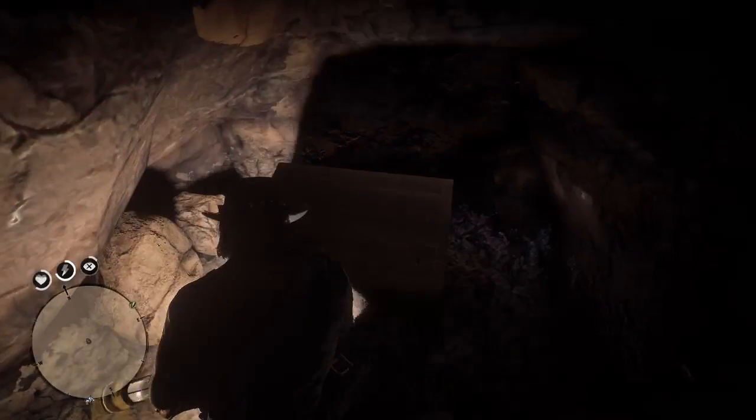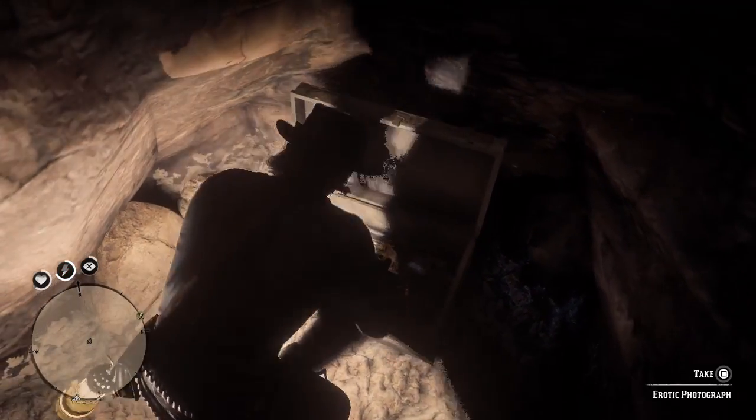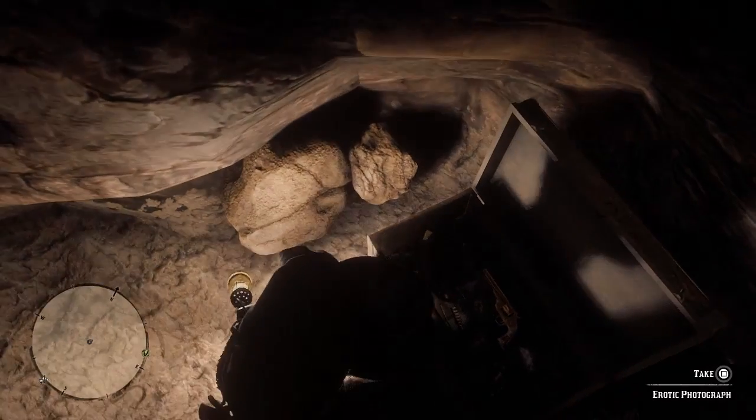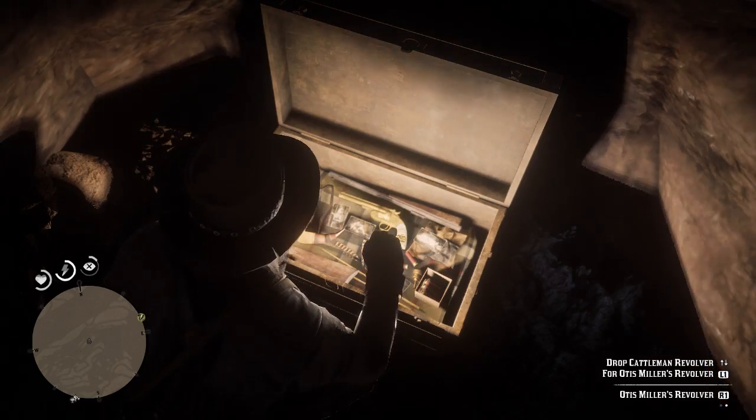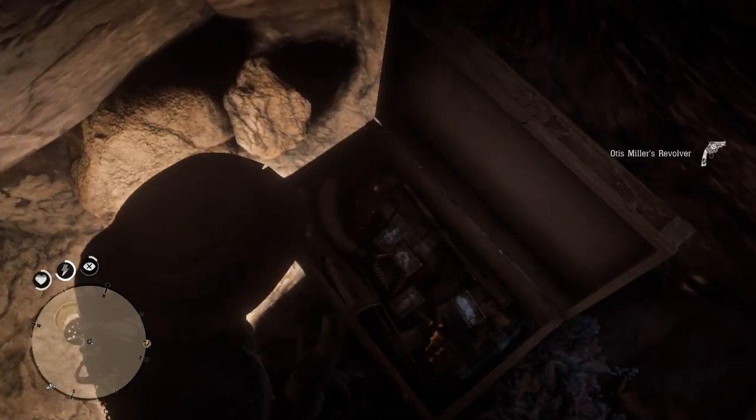And here's the treasure. Let's go ahead and open it up. Inside we got ourselves some pretty sick stuff, so let's start picking this up. The first thing we get is obviously the revolver, so we're going to pick that up first.